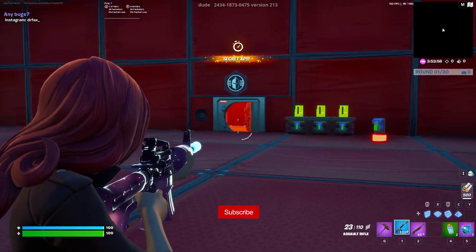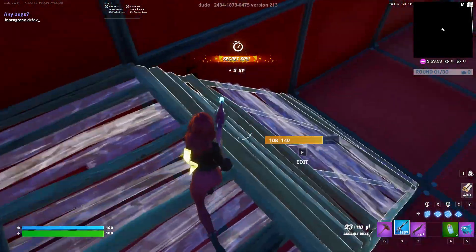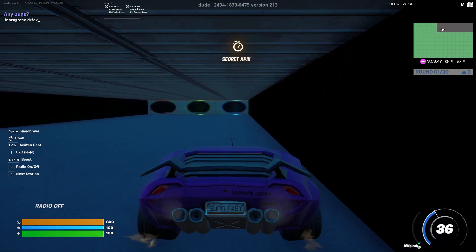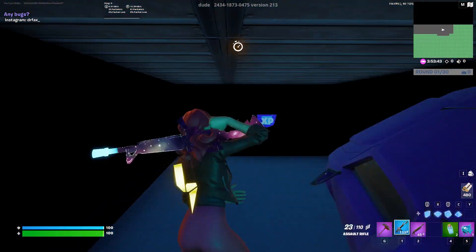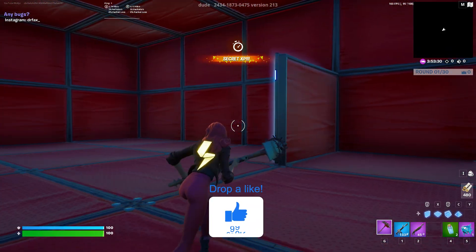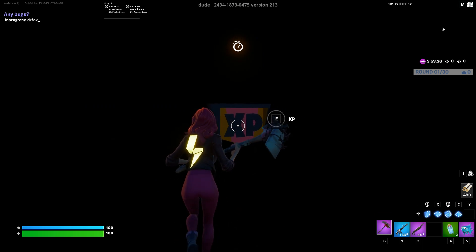For the next part, find this area and go to the right of it. Build up a ramp and a floor and look at the top corner of the roof. Once you've clicked the button, drive this car to the entrance and collect the XP. This will send you back to the main spot. Once you're there, go to this bouncer and go into the secret room.